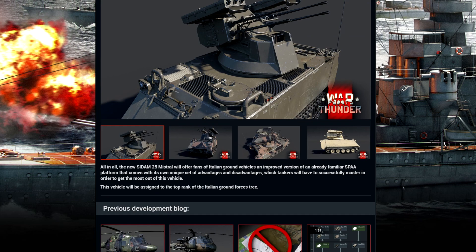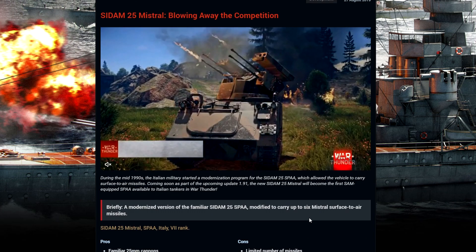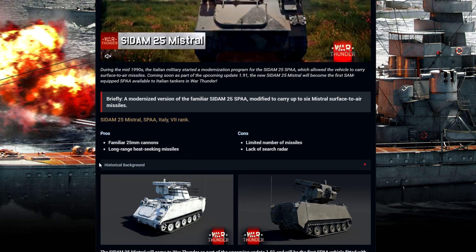All in all, the Saddam will offer fans of Italian Ground Forces an improved version of an already familiar SPAA platform that comes with its own unique set of advantages and disadvantages. I'm making a quick video on it because I honestly think this is more balanced than Tunguska. I think this is the better idea — because you're going to get a radar lock warning when you're in your plane.